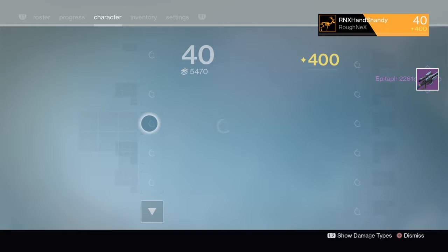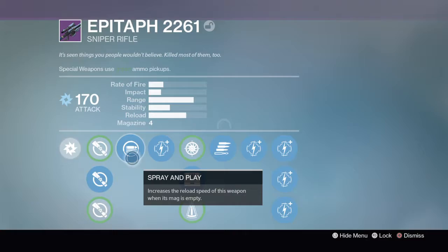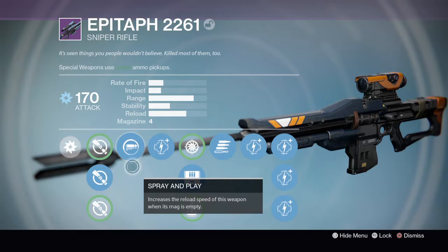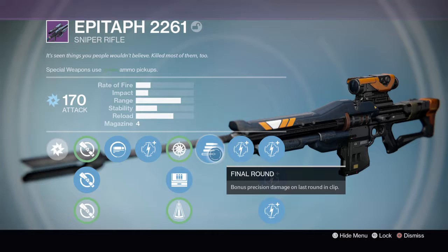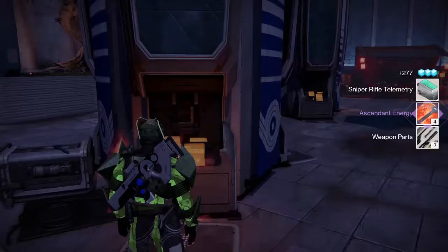Let me take this rifle out — I'll give you a little story behind some of these where necessary. The Epitaph 2261 was my first legendary weapon I ever got. I actually got an exotic before I got a legendary, but this was my first ever legendary and this rifle means a hell of a lot to me. I've never used it since Year One, but I like to look at it. But I've got to get rid of it — it's got a ridiculous amount of nodes and it's not even that great a rifle. It used to hold six bullets, had Field Scout, Final Round — it was a great PvE sniper, but now it's gonna go.